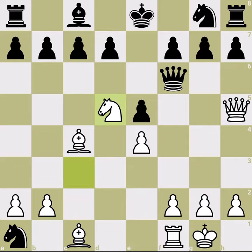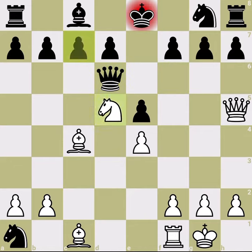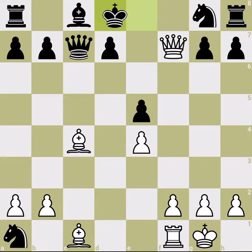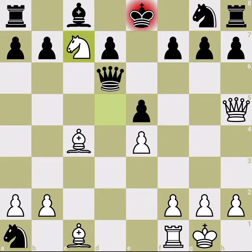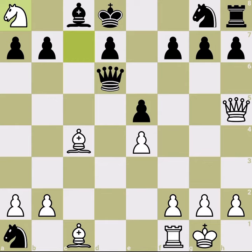We go in with the knight, attacking the c7 spot and the queen together. The queen should move but cannot defend c7, because we simply take. Black cannot take because this is mate. So black doesn't take — after we take, black just moves the king away and we simply capture the rook.